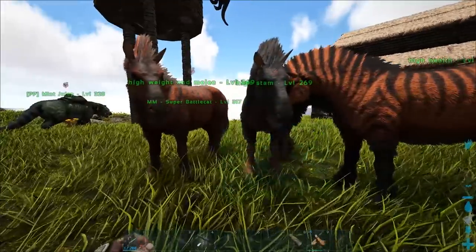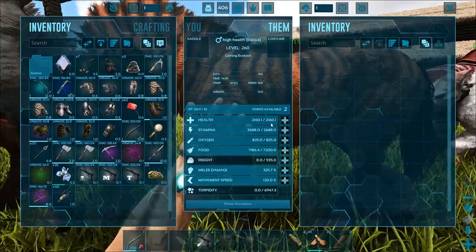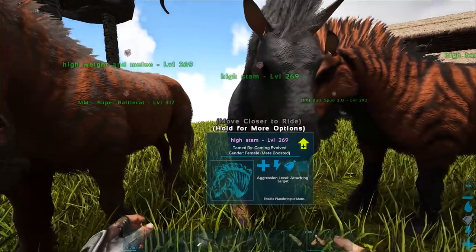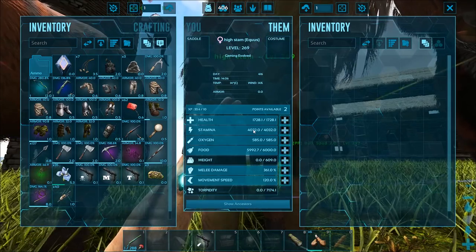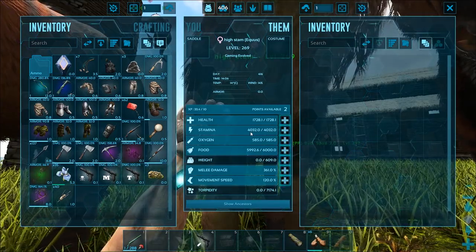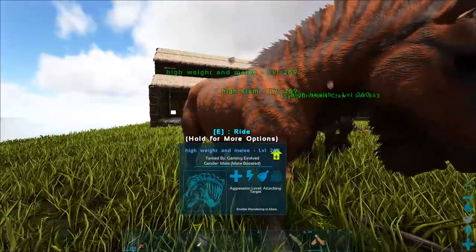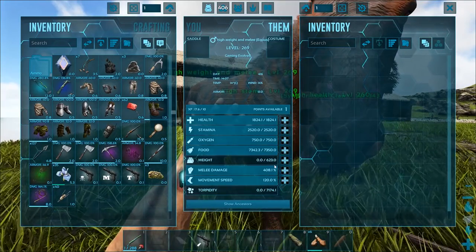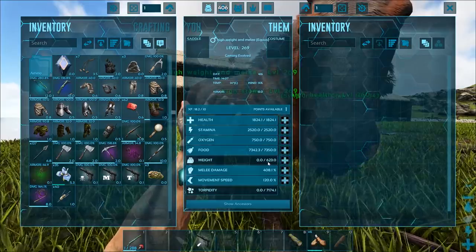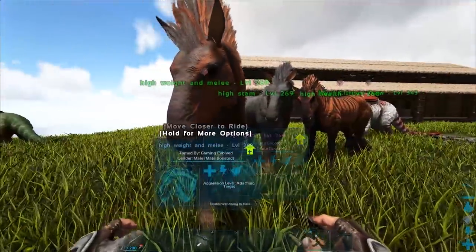It's a while later now and we have three really good horses. This is that 174 we saw earlier — it has some pretty decent health, the highest health out of all the horses I tamed. This one has insane stamina: 4k. It came out from the tame with 4k stamina. To that point you don't actually need to pump any stamina — you're not gonna ever need more than 4k, no matter what. In terms of melee and weight, this seemed to be the best I could get: 408 melee and 623 weight to start. Not the best possible, but the best out of all the horses. Pretty happy with these stats.